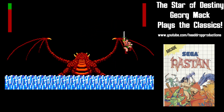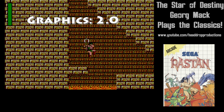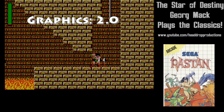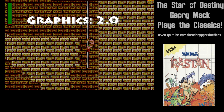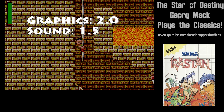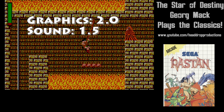When it comes to grading Rastan on Sega Master System: graphics get a 2.0. The graphics aren't great, but they aren't terrible either. Rastan is probably the best looking sprite, which he should be. Sound gets a 1.5. Music and sound aren't impressive by any means — there's a lack of variety.